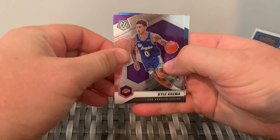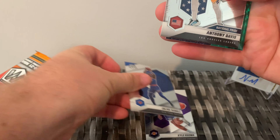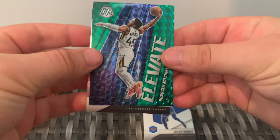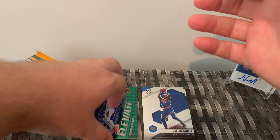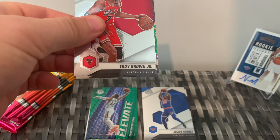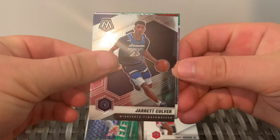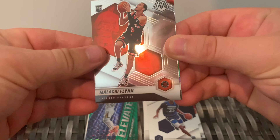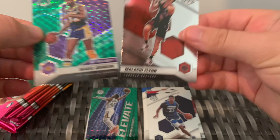Alright, let's see what we get. Kyle Kuzma, got a green in the back - Julius Randle. There's an Anthony Davis National Pride and the green is an insert - an Elevate Donovan Mitchell green, pretty cool. Next pack, another green by the looks - Troy Brown Jr., Jarrett Culver. There's our first rookie of the box - Malachi Flynn - and the green is an All-Time Great of Magic Johnson. That's pretty nice.